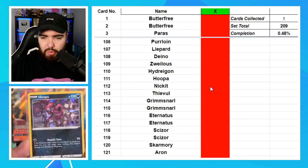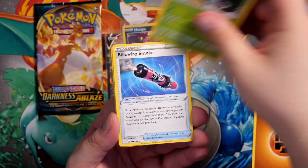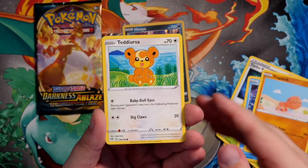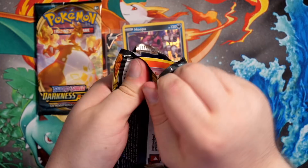Next pack — the Eternatus VMAX is a very good card to pull, and I think the Crobat is also very playable in the actual TCG. In this pack we have a Fighting Energy, Simisage, Billowing Smoke, Turbo Patch, Pawniard, Golett, Vanillite, Trapinch, Teddiursa — that reminds me of old school E-Series artwork — a Klang, and the final card is a Wigglytuff Rare.